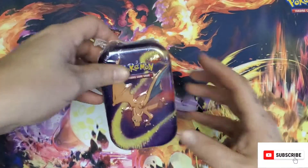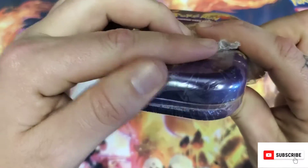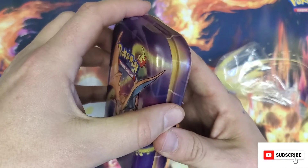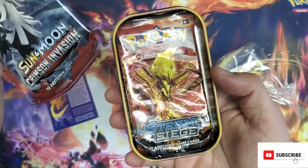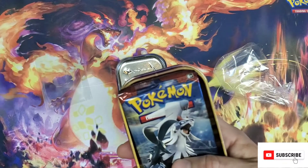Hey guys, Gengar Gregg here, opening a Kanto Power Tin. Last time they had C20 on them, these ones say G19. I'm cursed. Cursed for XY.